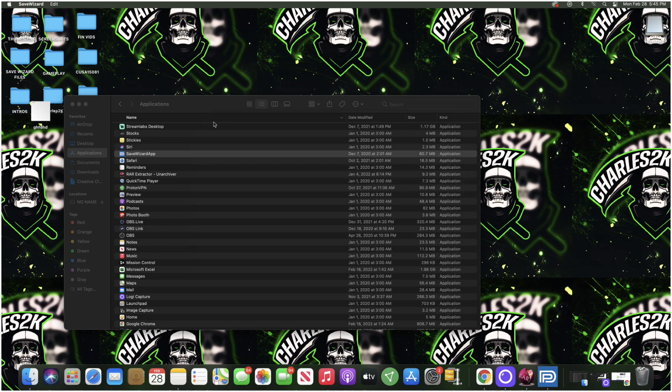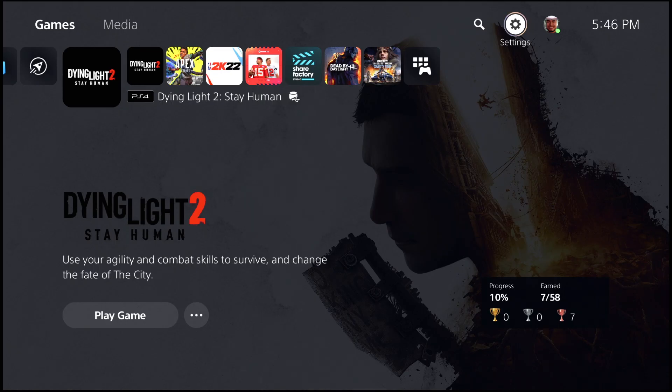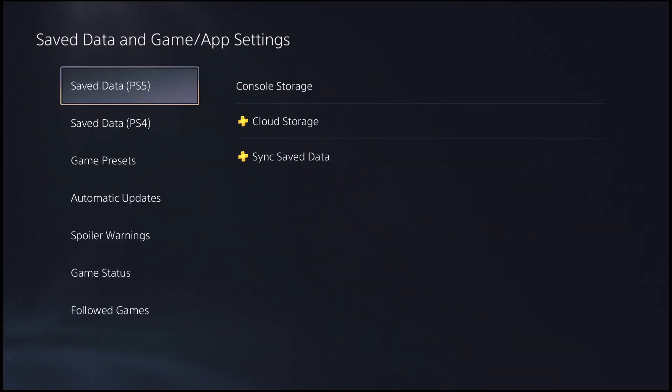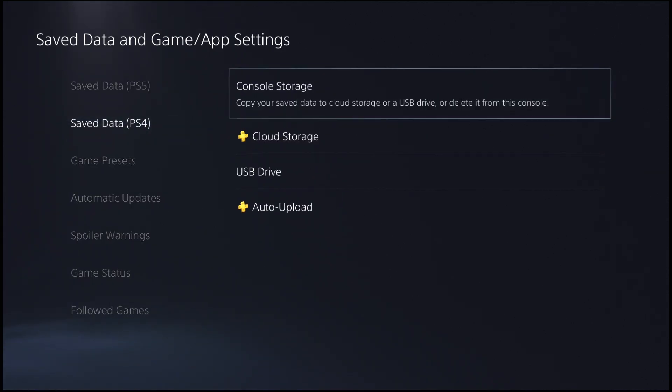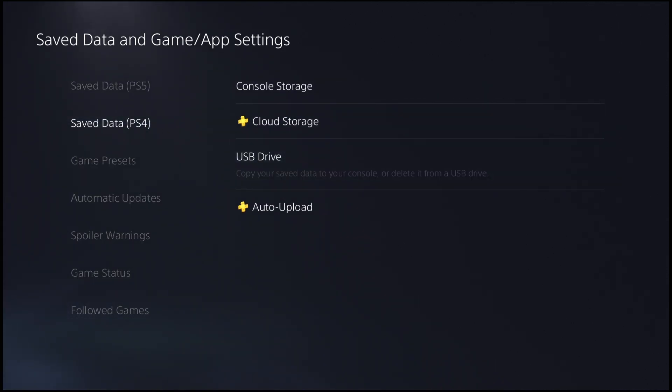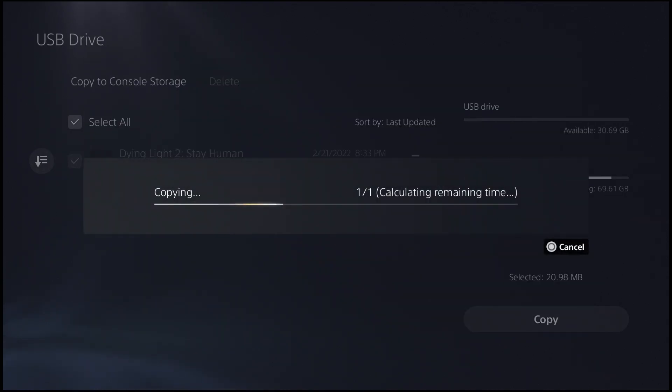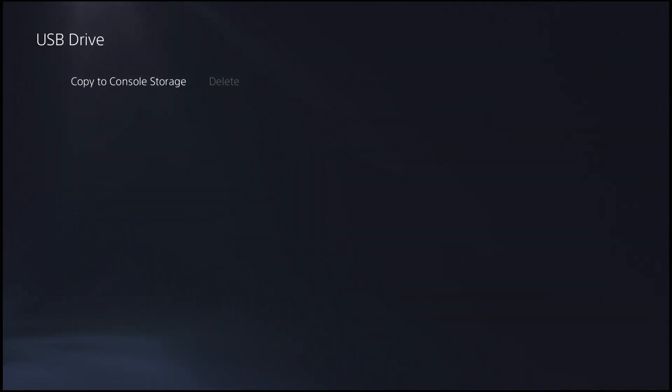Once the resigning is done, close out Save Wizard, take your USB out of your computer, and plug it back into your PS4 or PS5. Once plugged back in, go to settings, go back to Save Data Management or Save Data and Game App Settings, then go to Save Data, select USB Drive, and make sure you're hovering over Copy to Console Storage. Find Dying Light 2, check mark it, copy it to your console, hit apply to all, and hit yes.